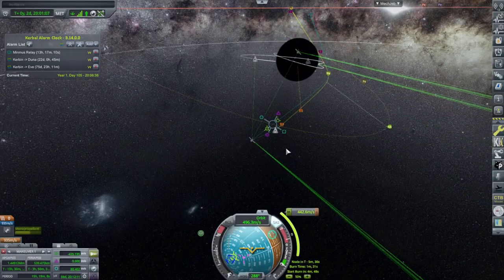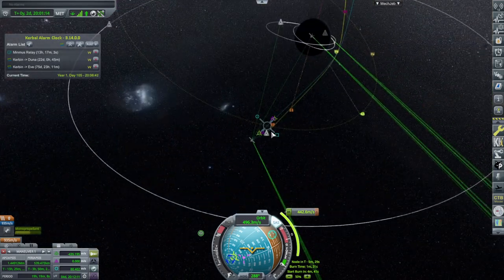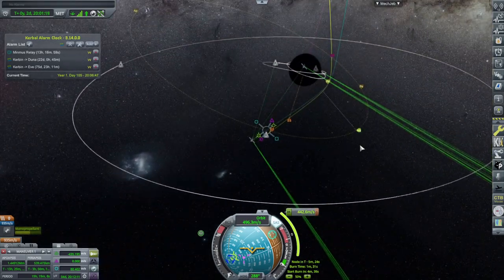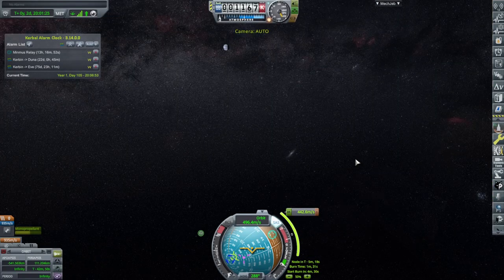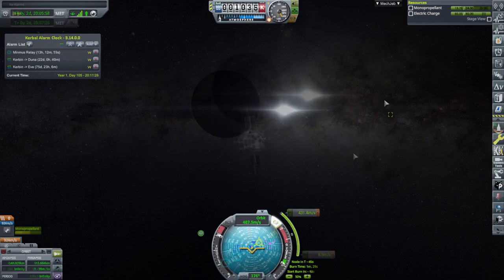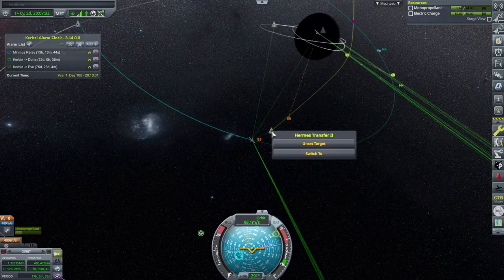We're doing a fairly weird thing — a whole lot of radial burning and also retro burning in order to get to capture well before periapsis. It'll be in an inclined orbit, but that should be fine for relaying — it's probably better that way. We have the delta-v, so that is what we're going to do. Ignition. I think that should be good enough. We have captured — back to Hermes Transfer 2 and proceeding on to periapsis.